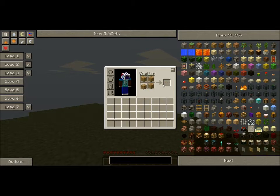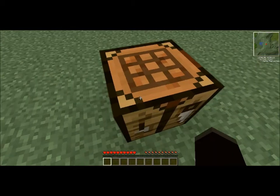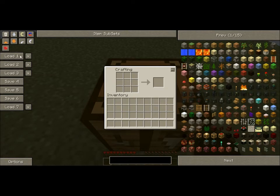First we're going to check the crafting table. This is going to show you how to craft a quarry and a wireless mining turtle, which are my two favorite items so far in TechIt.